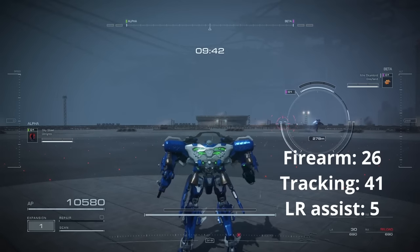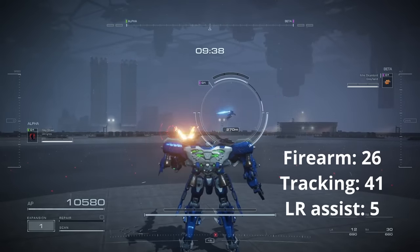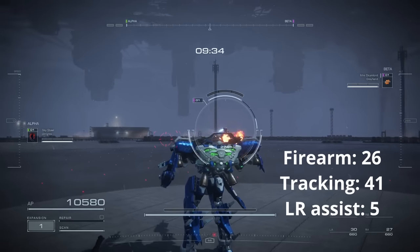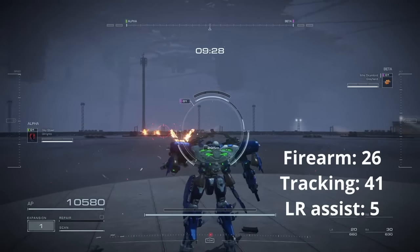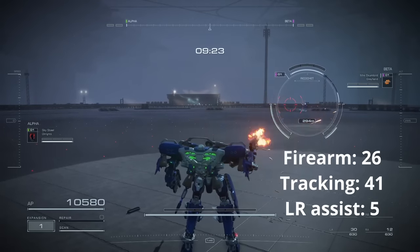Let's take a look at more footage. This clip uses the wrecker arms — the arms with the lowest firearm specialization — and also the Abbott FCS with a horrendous 5 long range assist. There's really not much to say about this one. It's just pretty darn horrible. It's like shooting at a ghost from 3 seconds ago.